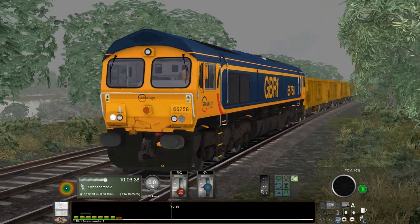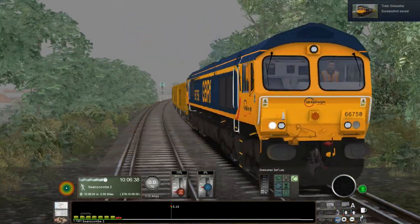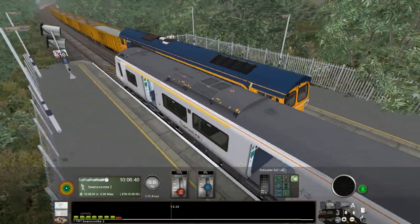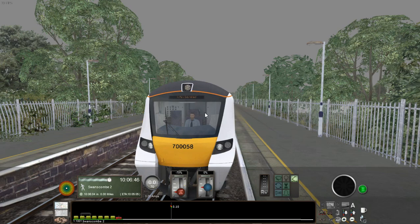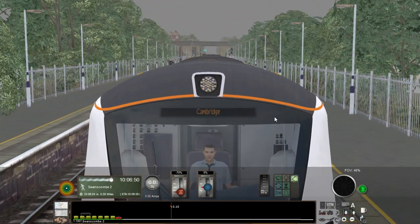As well as what I think is meant to be an AI-only rendition of the Class 717. AP didn't model a new cab for the 717 for some reason. You do get some scenarios with this pack, but they're for the extended Chatham mainline, which goes all the way down to Ramsgate and Dover, which I don't have.